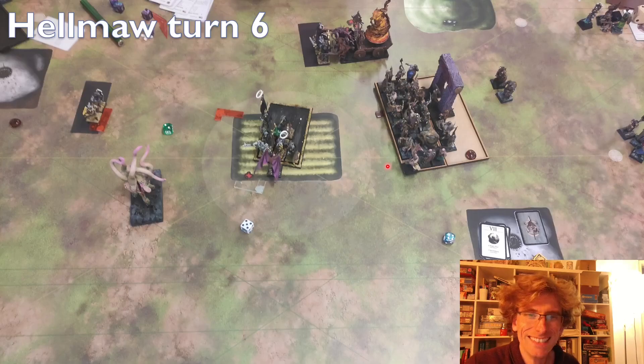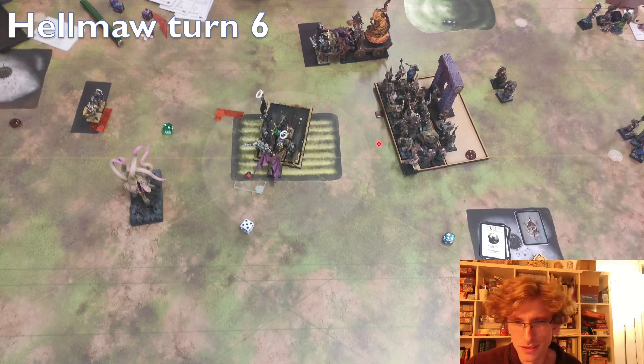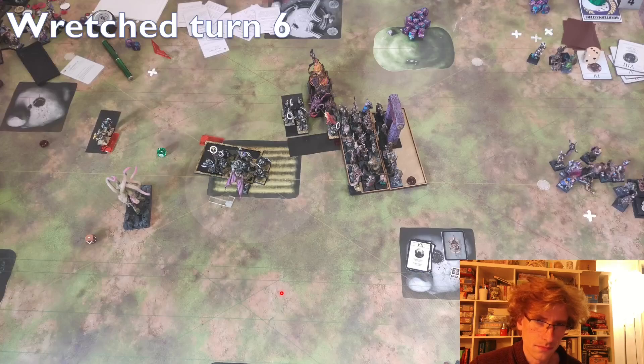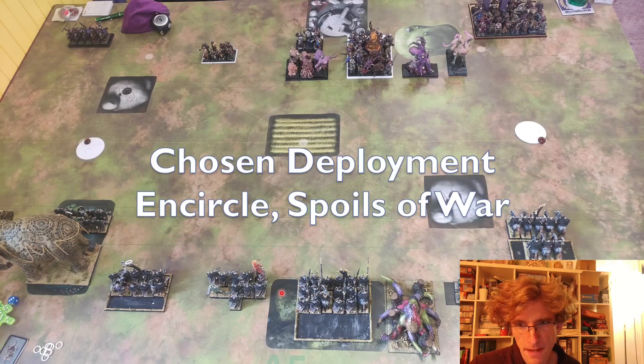That's the end of the battle. I still don't manage to kill my opponent's wizard — he flees and doesn't rally, but I go into his great weapon guys with the Chosen and don't do anything more. In the end I have half a unit of Chosen, one unit breaks, and two Fallen. My opponent has most of my list, has the objective, and still has some Forsaken Ones left. It's a 17-3 to his Warriors of the Dark Gods.